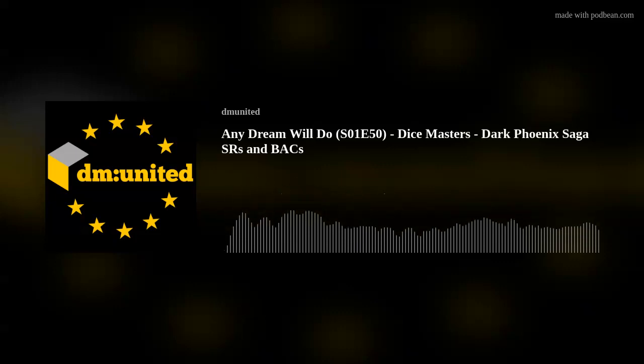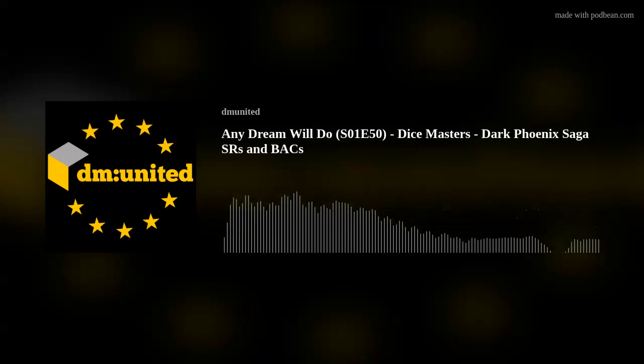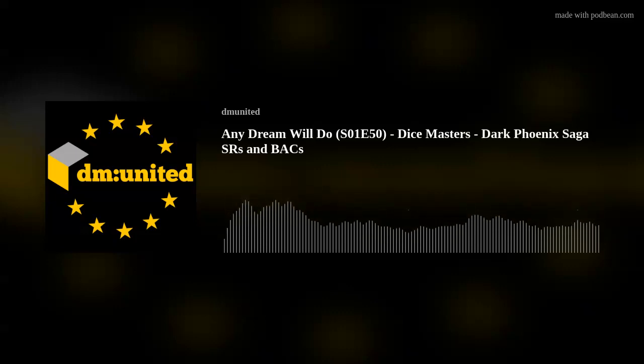We are in the home stretch of our epic quest to review every single card in the Dark Phoenix Saga expansion. We have ticked off 120 cards so far. We are now very much getting towards the end and we are on to the red stripes, the super rares. There are 16 of these and there are also 16 basic action cards that we're going to rattle through this evening. So we might as well get straight to it.